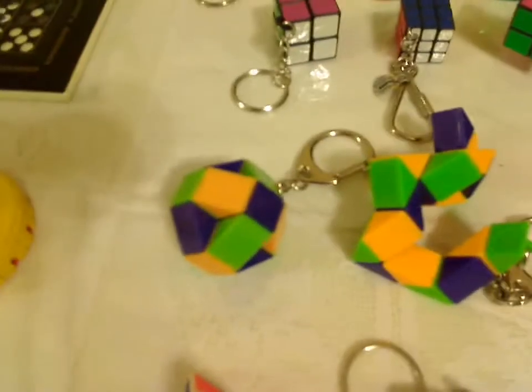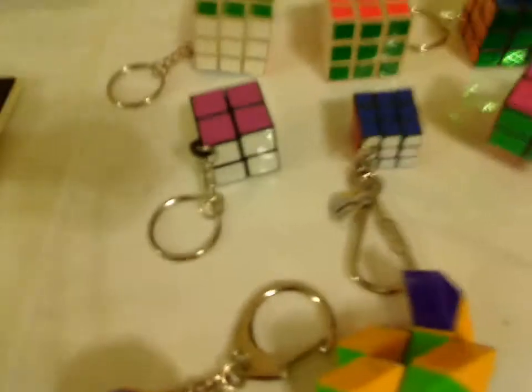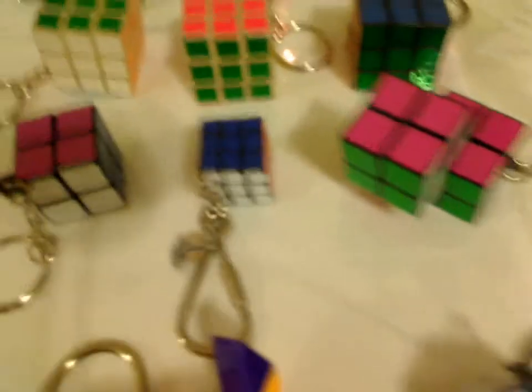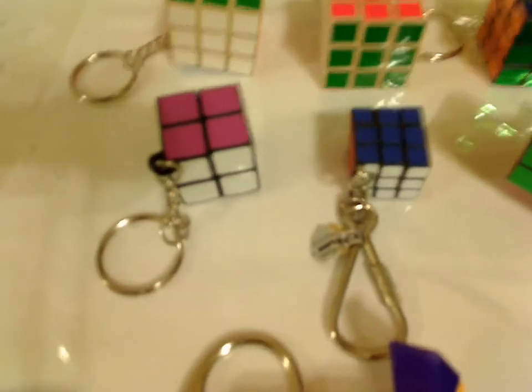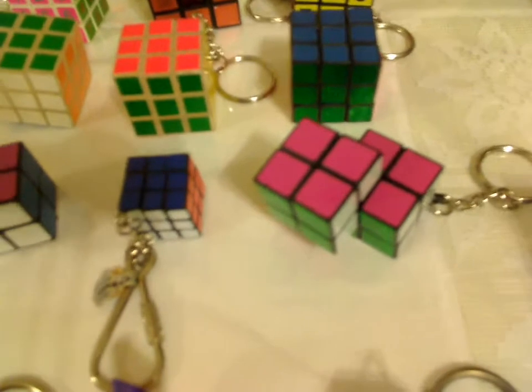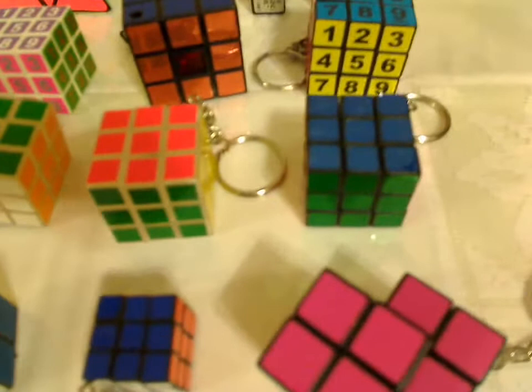Three Rubik's Twists — two new style, one old style. Yishin 2x2. Original Mini Rubik's 3x3. Two Yishin Siamese Cubes. Regular 3x3.